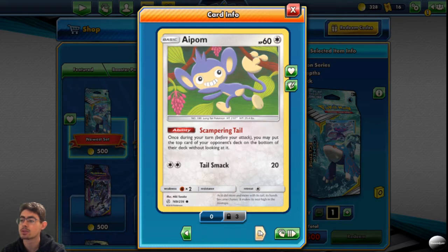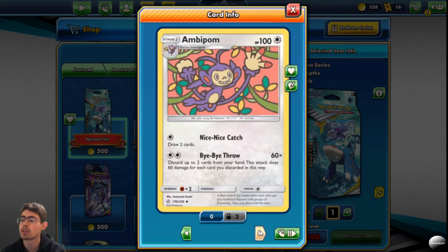Scampering Farfetch'd — once during your turn before you attack, you may put the top card of your opponent's deck on the bottom. Draw two cards. Bye Bye Foe: discard up to two cards from your hand; this attack does 60 damage for each card you discard this way.